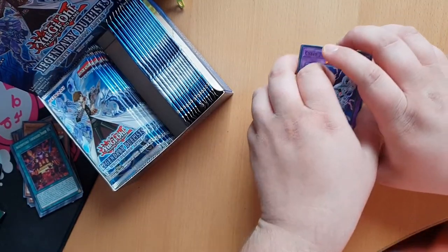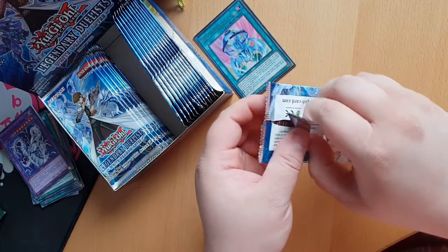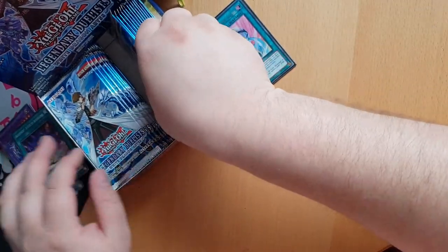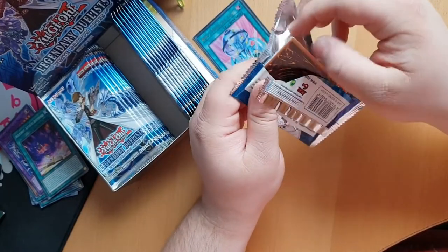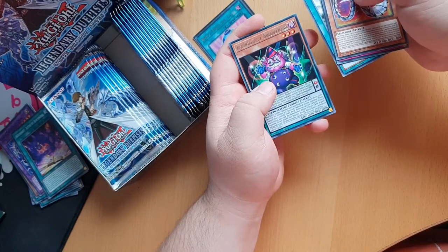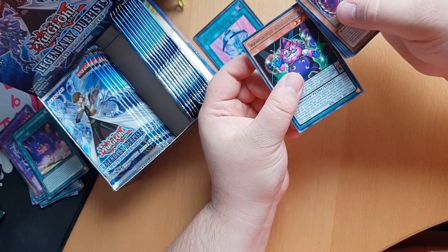So yeah, this Bingo Machine right here — you can see it. Next pack, got nothing here. Let me know if you like this box opening guys — if so, I'll be sure to do more of these. A Side Dragon Tree, and again like that clown Abyss thingy — Abyss Actor Comic Relief. Yeah, that's Comic Relief.